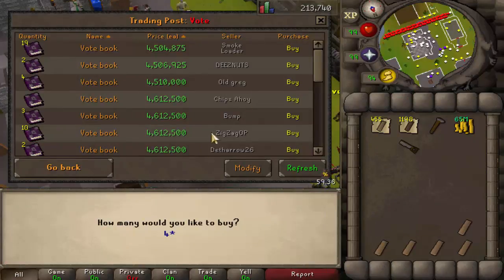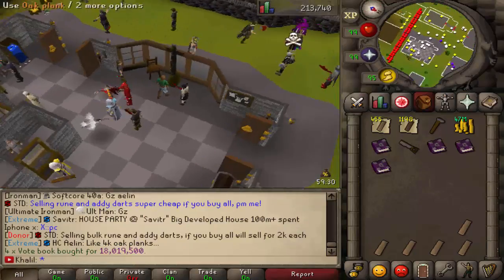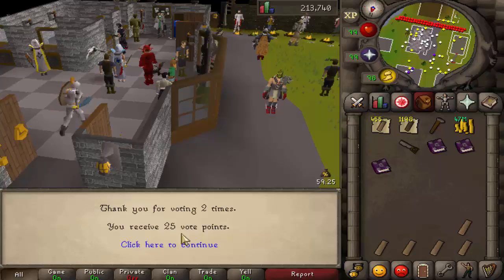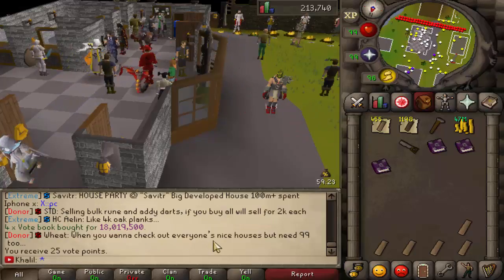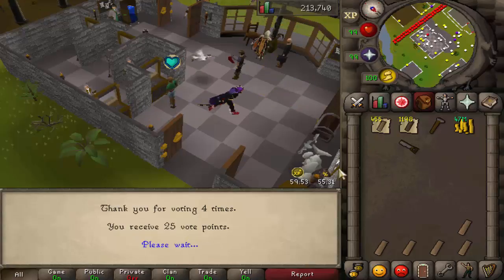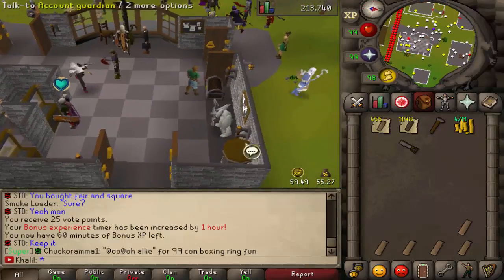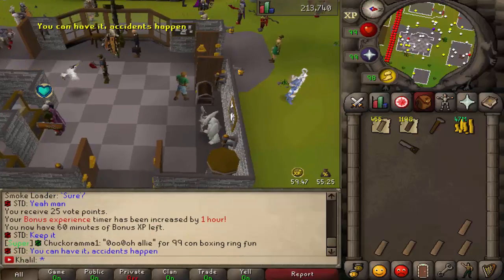I completely forgot about this — you need to buy vote books. Make sure you buy some vote points and use them for that bonus XP. You got 22 vote points and bonus XP. So now that I claimed one, I got bonus XP. You have to have your authenticator on — make sure you do that so you actually get bonus XP.